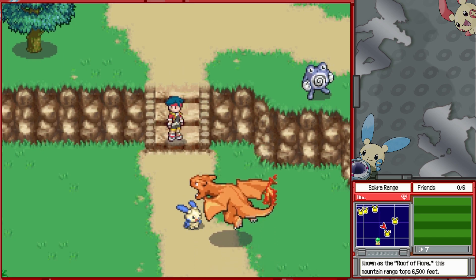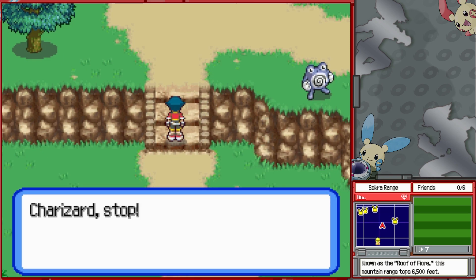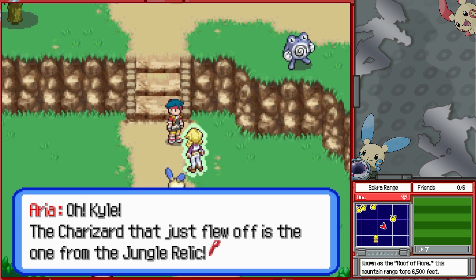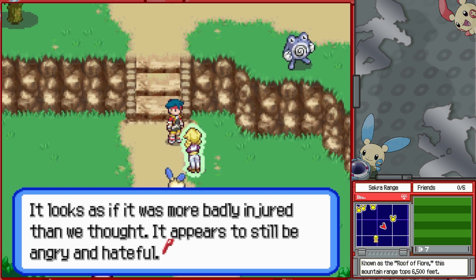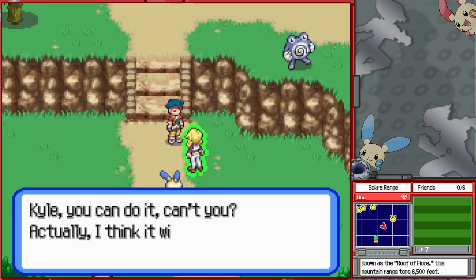That cry sounds familiar — hey, Charizard! Aria appears: 'The Charizard you just ran into is the one from the Jungle Relic. It looks as if it was more badly injured than we thought. It appears to still be angry and hateful. I tried to capture it to help it, but I didn't have any luck.'